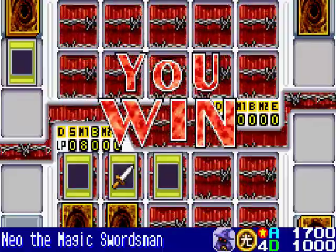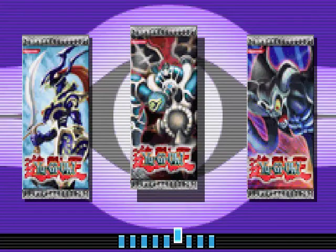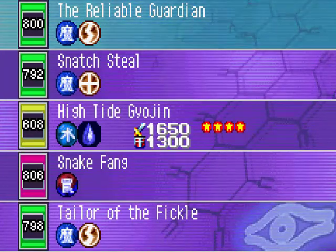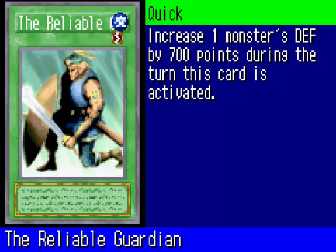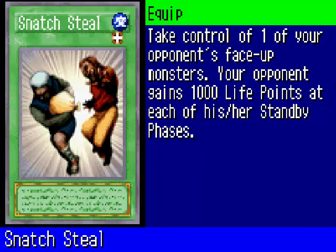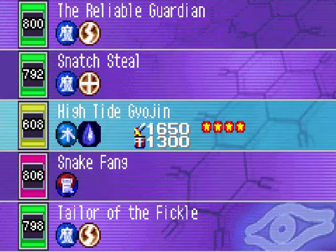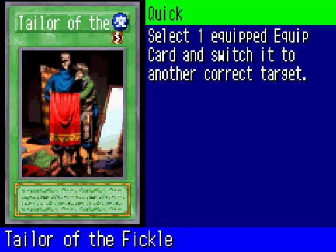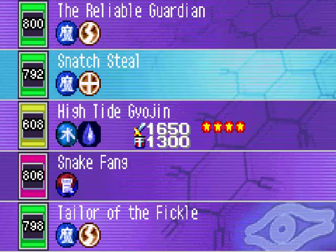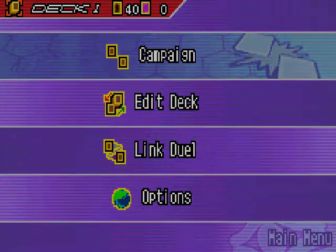I dueled a perfect duel. I have the Relinquished Booster Pack — let me see what's inside. Reliable Guardian is a quick-play spell that increases a monster's defense by 700, which isn't that good in my opinion. Snatched Steel is a pretty good spell card, kind of like Change of Heart, but your opponent gains 1,000 life points every standby phase. Tailor of the Fickle is another quick-play spell that lets you select one equipped card and switch it to another correct target. I might use Snatched Steel but I don't want to edit my deck right now.